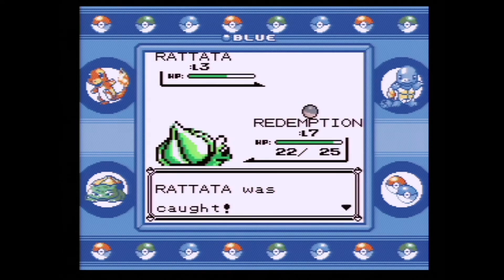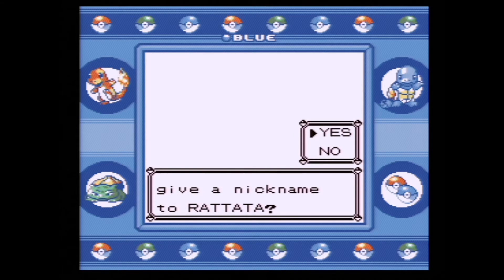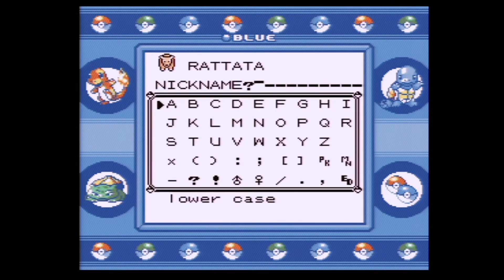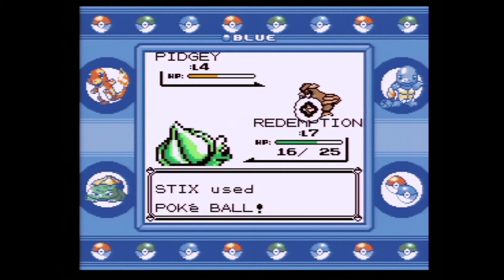We got that potion. We went to Route 2 and we caught our Rattata — trying to be a little bit more strategic here. We're gonna name our Rattata Chomp this time. I thought that was a little bit better name for our Pokemon. And then we went back to Route 1 now and we're gonna catch our Pidgey.